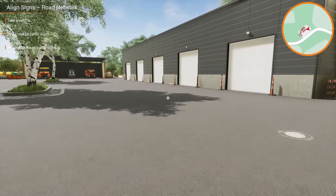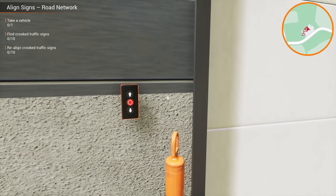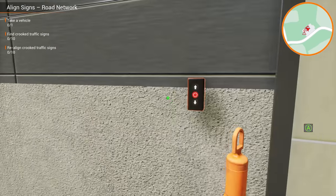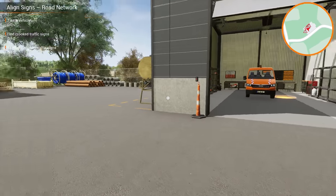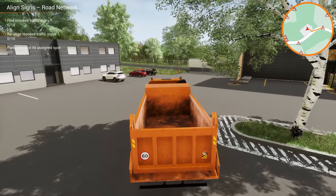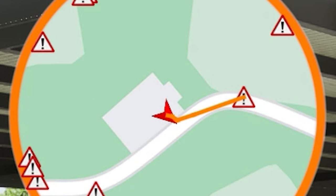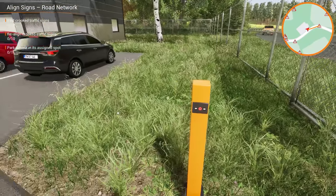We need to take a vehicle — any vehicle it seems — find the crooked signs and realign them. Pretty straightforward. Happy Wednesday to all of you! I'm going to open this one up. Which truck should we take? We don't need anything crazy, but they allow us to drive the big truck, so when in doubt, we're gonna drive the big truck. Look at all that — on the mini map there are so many signs that need to be fixed. This might take a lot longer than I thought.